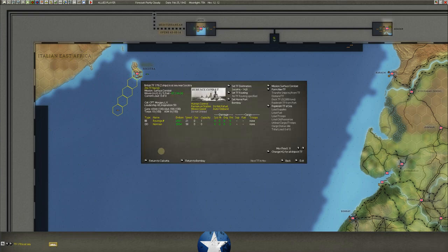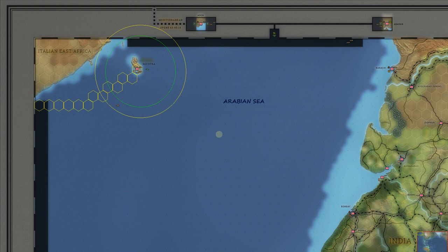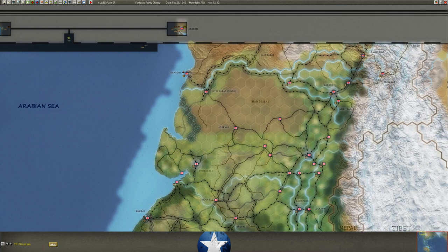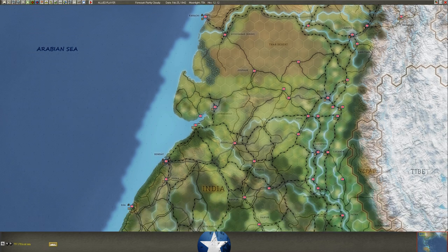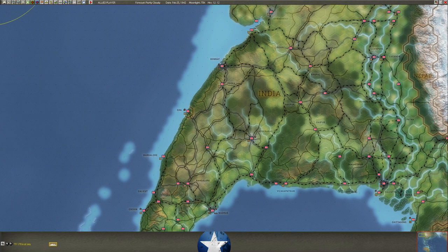We've got a battleship and a DD out here — the Revenge. I'll send the Revenge with that group because I want to get the Revenge and the Ramillies, which is already at Cape Town, headed to Australia. I'll use Meet Task Force to merge the Revenge into the big transport group heading to Cape Town and eventually Perth. I want some battleships near Australia because he's had raiders going up and down the coast, keeping us from Darwin, and I want to spring a little trap on him.